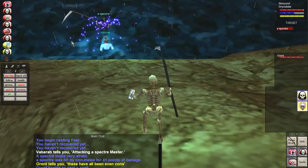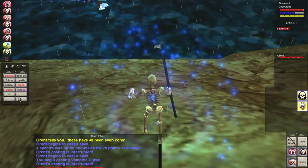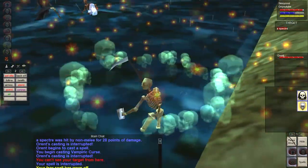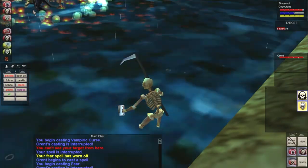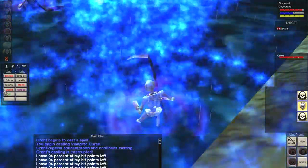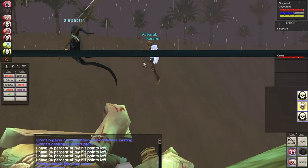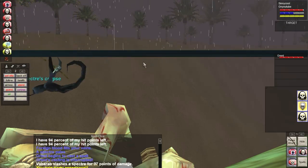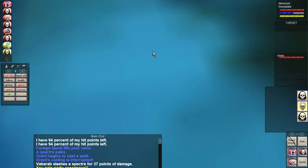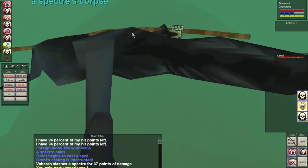They're also found in the Fearot, in the maze of tunnels near the portal to the Plane of Fear — respawn is six minutes 40 seconds there, a highly desired camp. Also in Ocean of Tears on the haunted island south of Sea Furies — respawn six minutes. I need to go fight those Sea Furies and those specters sometime. Also the Kaesora Aqueducts near the Temple of Cazic-Thule — those seem much stronger, respawn 22 minutes.